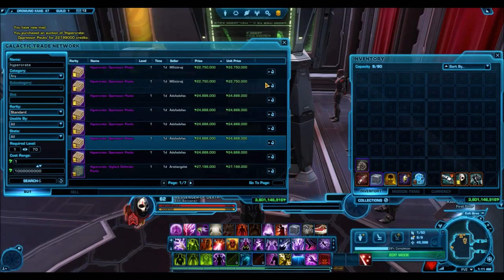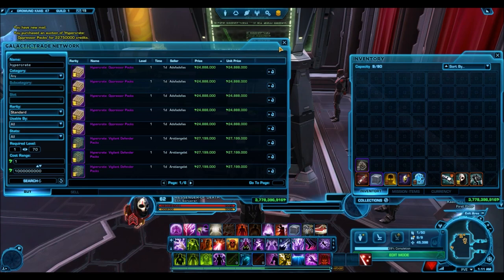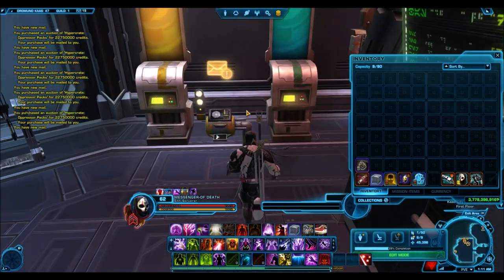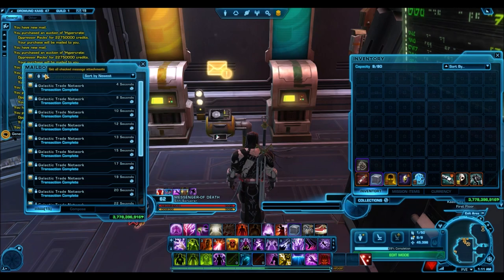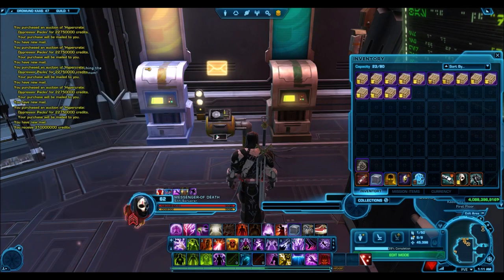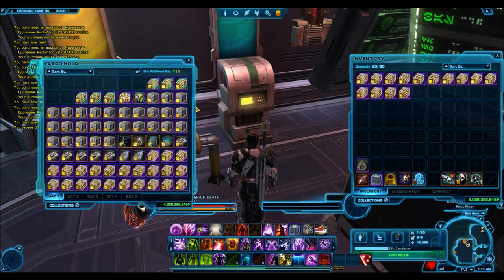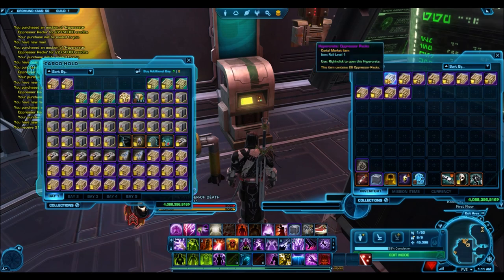If you wanted to make some quick credits, you can also use this method. You could buy a Hypercrate for 22 million, open it, let the buying timers run out, and then sell the individual packs right away for 1 million each. You could easily be making 4 million credits in profit every time, because not everyone has 22 million sitting in their inventory to buy the Hypercrate, but they still might want to gamble with a few packs, so they're willing to pay a little bit extra for individual packs.